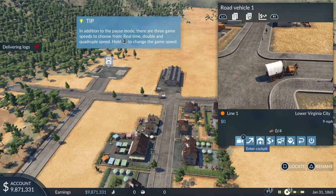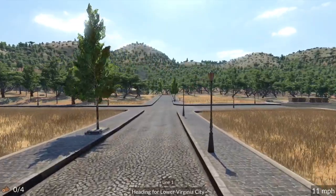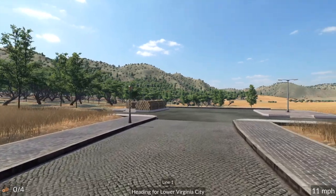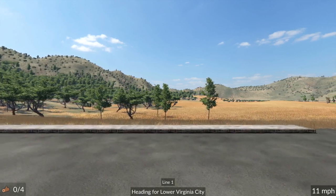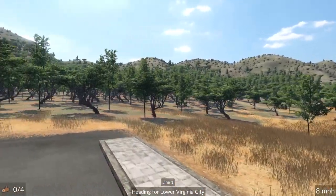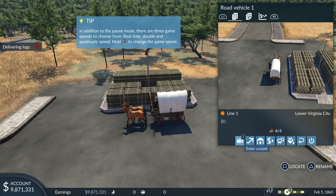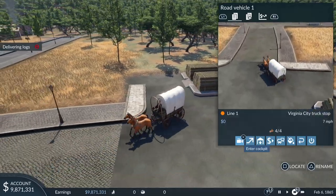You always need a depot for every form of transport you've got. So: build the line, build the depot, add the vehicles, then allocate the vehicles to the line by pressing Square. Then you leave it and it does it for you. You can see we've got zero out of four logs — we can carry a maximum of four logs on this horse and cart. He'll get loaded up — you can see he's got four out of four now, so he's on his way. You can also speed up time.